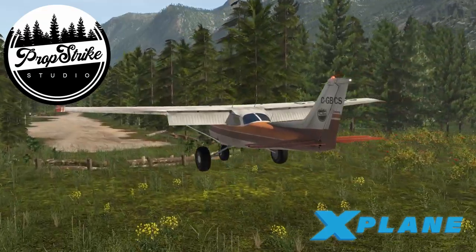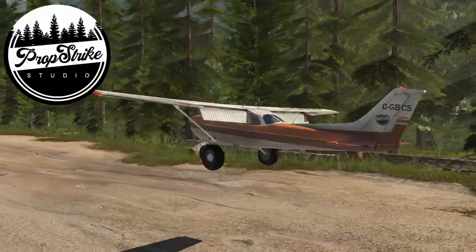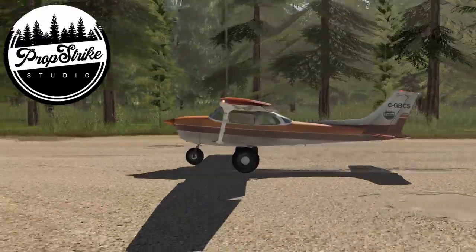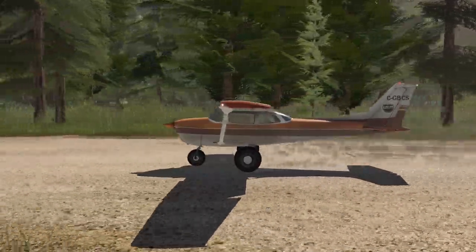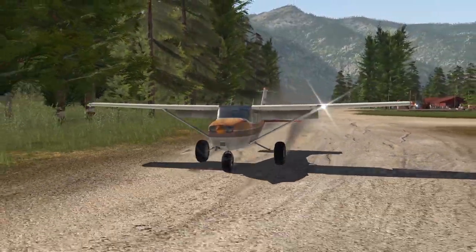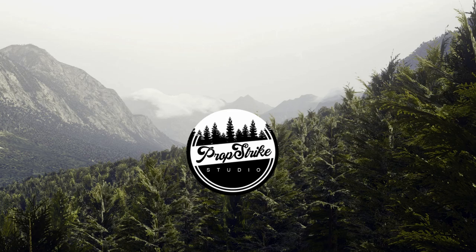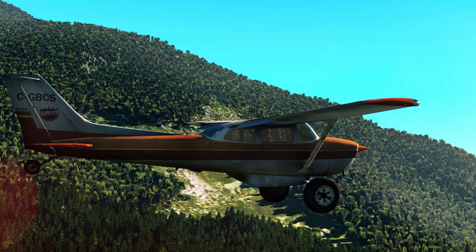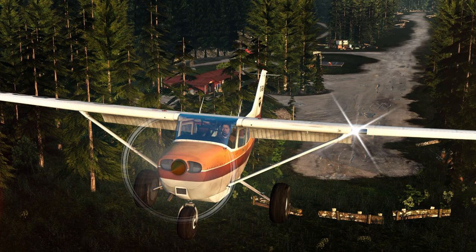On the Orbx site, one of the sceneries available for purchase is Quatam River. This is from Propstrike Studios, but if you go to their website direct, they offer a range of freeware. Again, this is not time-limited, but is X-Plane 11 only. Part of the freeware offering is Macmill Fisheries, a dirt strip in British Columbia, as well as a mod for the default Cessna that will give you that bush feel. And you get to have it in two configurations: Tricycle and Tail Dragger.